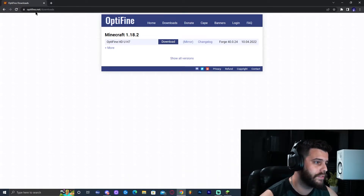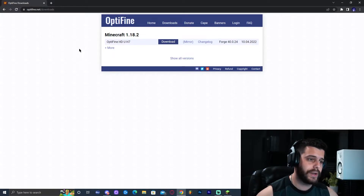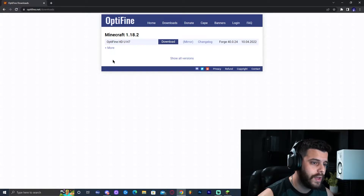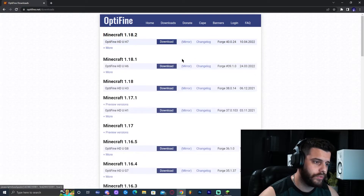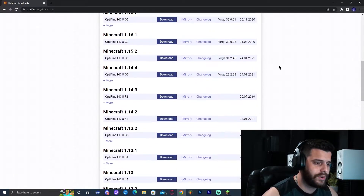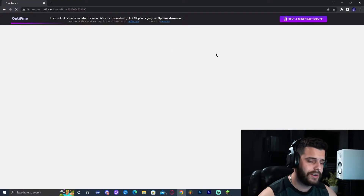Assuming you already have Forge installed, go ahead and click on the first link in the description, which will bring you to optifine.net downloads. We're going to download the right version of OptiFine. In this tutorial it's 1.18.2, but if in the future it shows 1.19 or 1.20, click 'Show All Versions' to find 1.18.2 and click Download.